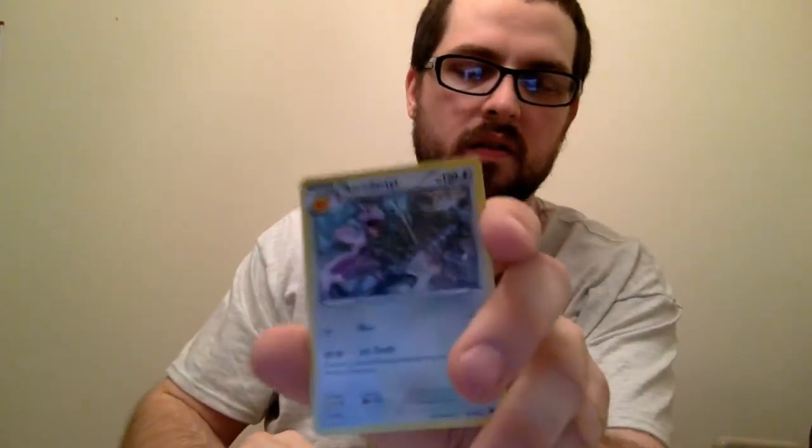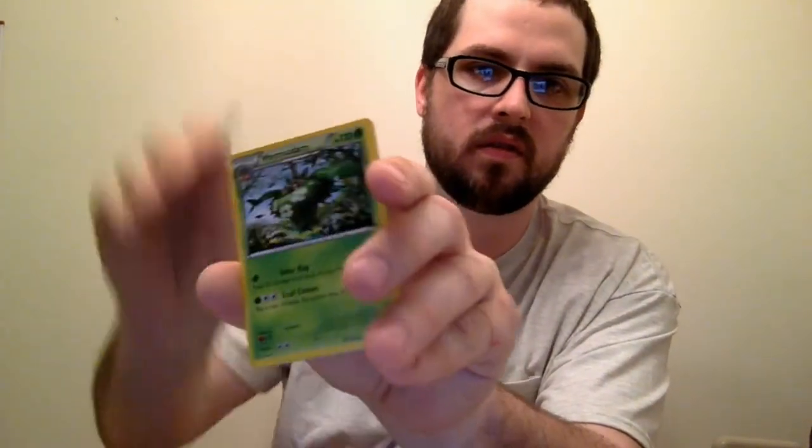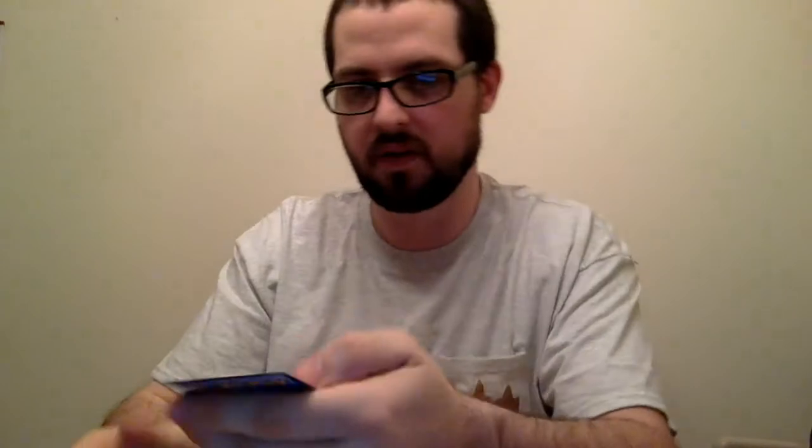Green codes. Oh, nice Aerodactyl. Last pack, everybody. There's another green code but we're going to get a Break in this. Seel, Overdog, Reverse Riolu, and Lucario to go with Riolu — nice. Not too bad. Some pretty good pulls.